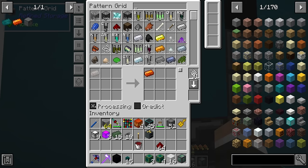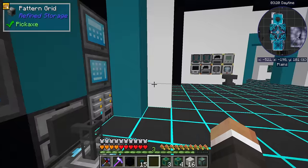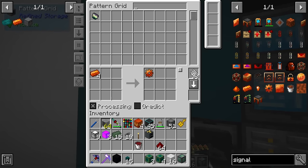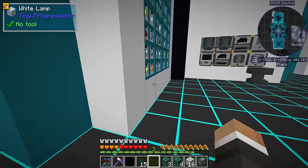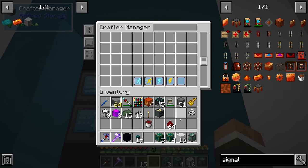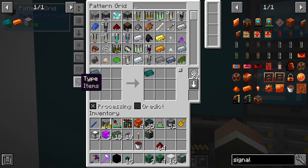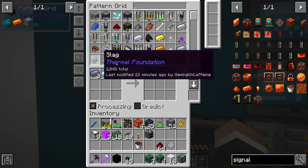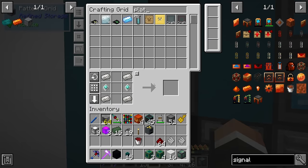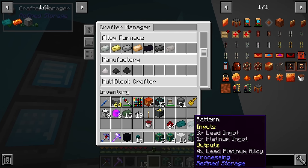On top of that, we could go ahead at this point and teach our system how to make signalum gears, and throw that in over there. At that point, we should also be able to teach it how to make the signalum upgrade kit, because it should already know how to make electrum gears. It knows now how to make signalum, and we already have cryothium dust taught as well. So if we put that in over here. And then we can do the exact same thing with enderium - teach it this, the fluid is there. We do have to teach it how to make the lead platinum alloy. This one is really going to be the downfall of us, I think, because right now we don't have platinum. We have one platinum, which is not much at all.